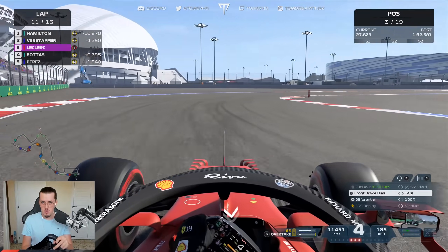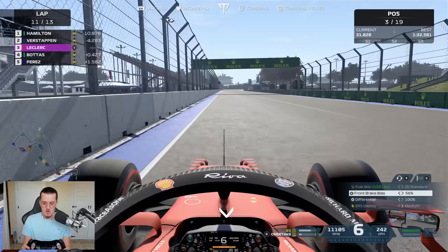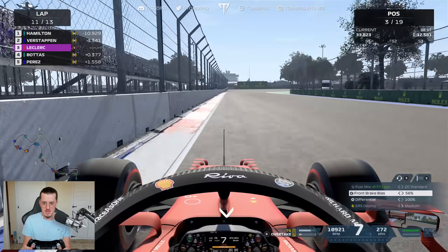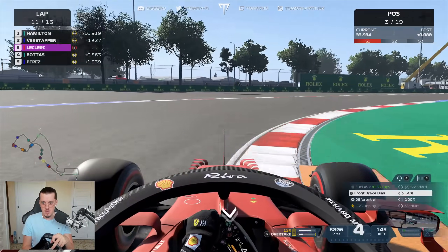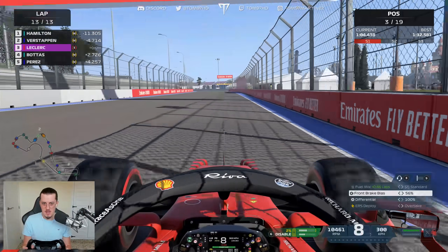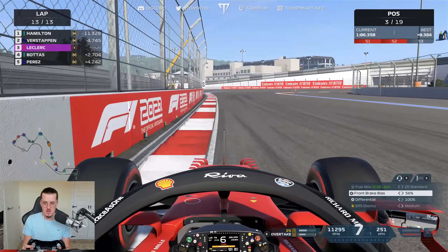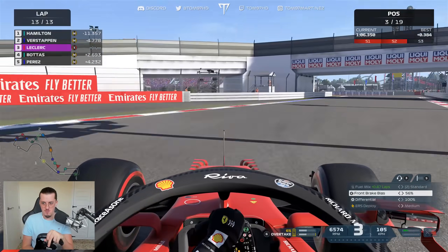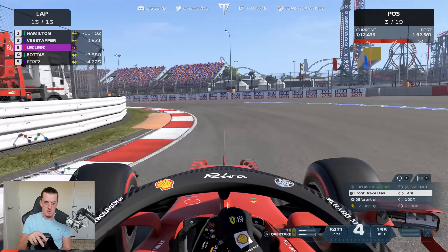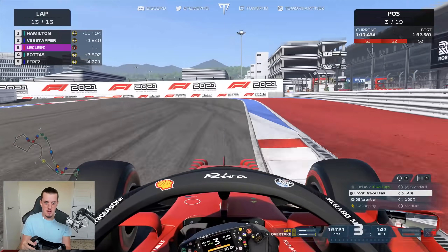Verstappen is just 2.1 seconds ahead — I don't think we'll catch him, but I'll give it a best shot. Last lap of the race, and unfortunately we didn't catch Max as expected — he actually pulled away. The soft tyres are just starting to lose a bit of performance and the battery is completely drained. It's really hard to recharge around here. We'll take P3 — much better than expected, and the Ferrari is actually pretty decent around Sochi.